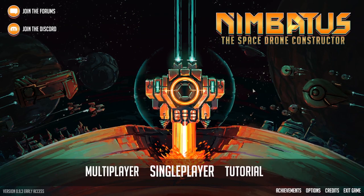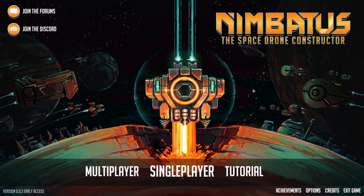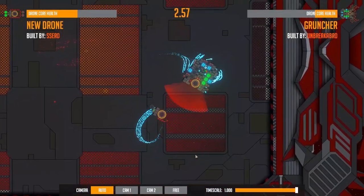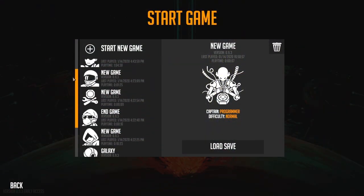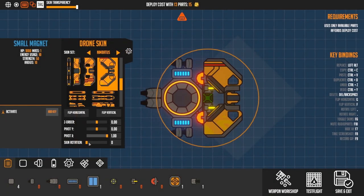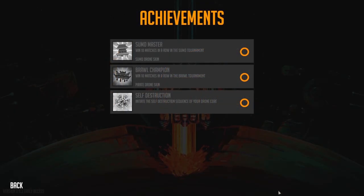This concludes the overview of all the big new features we implemented. But we also added and improved quite a few other small things. For example, we tweaked the brawl mode, making it less random to who wins the match. We reworked the save file system, added difficulty settings to the survival mode, added new customization options to the drone skins, and added the first couple of achievements — more coming soon.